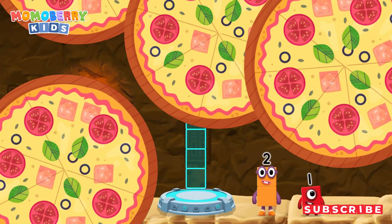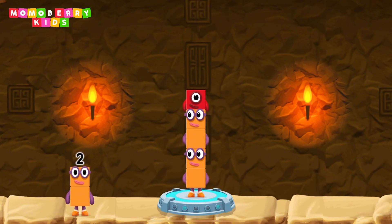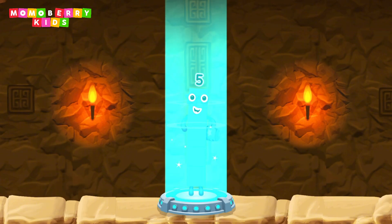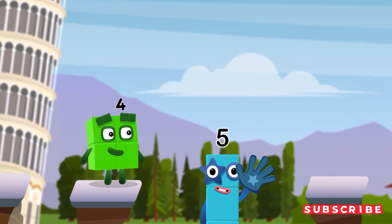Add number blocks to make five. Two, two, one. That's right! Two plus two plus one equals five. High five!